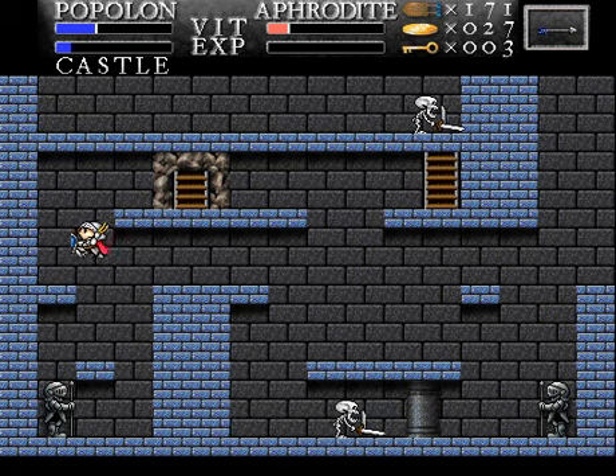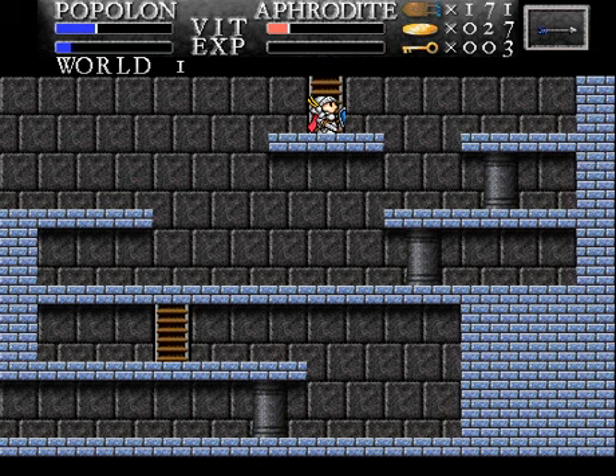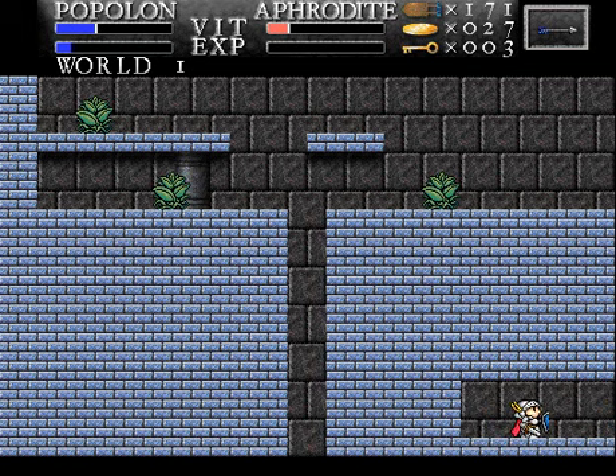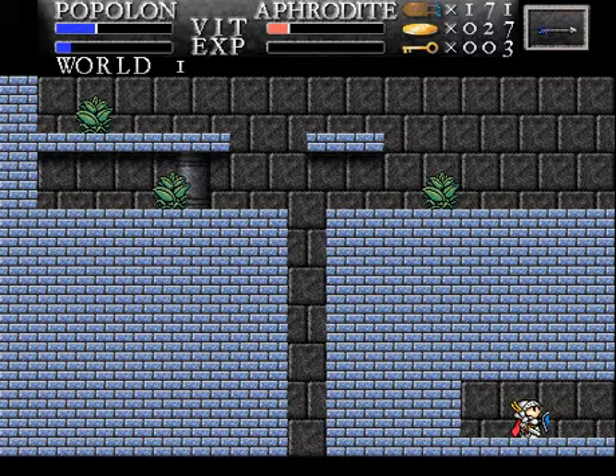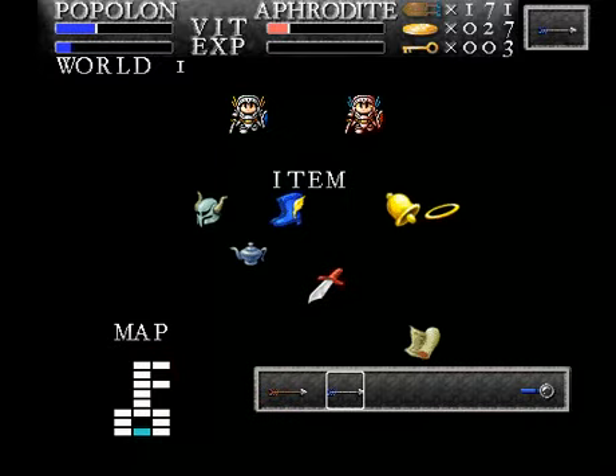Does that sword sound as grating for you guys as it does for me? It's down to enter doorways, by the way. I figured out what that lamp thing did — it makes the boss appear on the map. See? It's that little blue room right there. Not a bad collection of items,